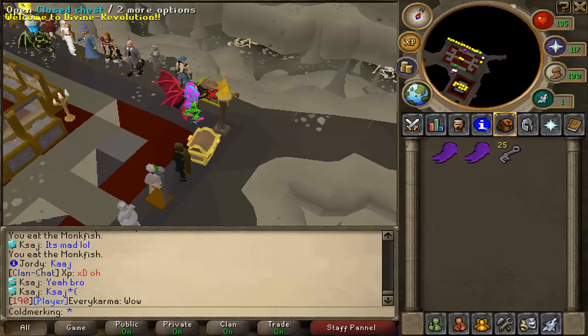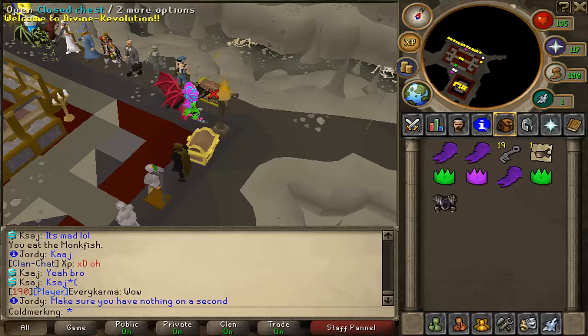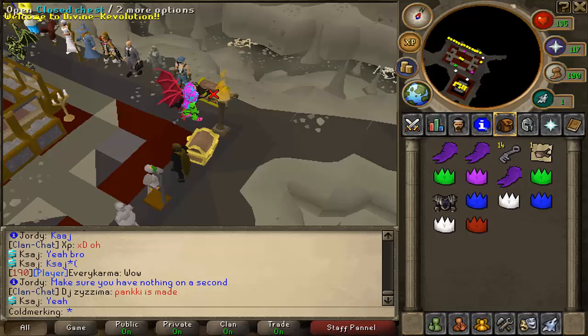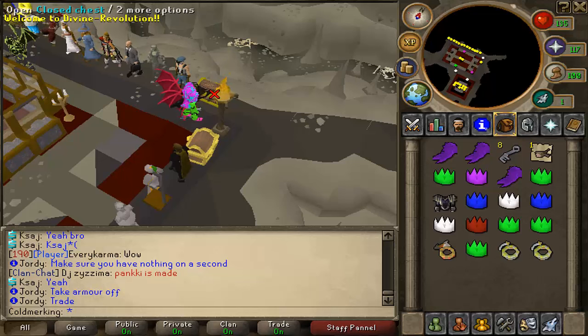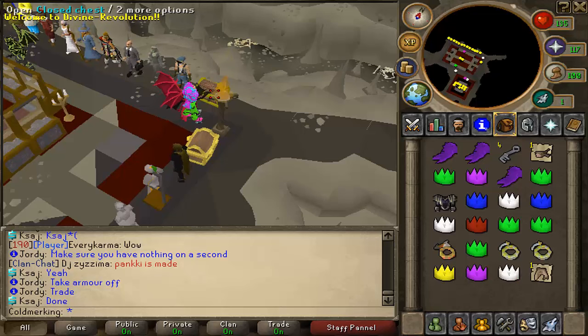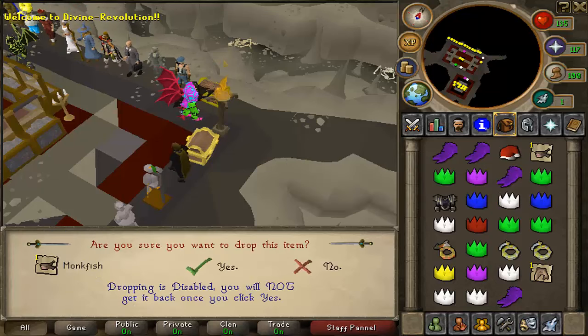Alright, almost done with these crystal keys. Come on, almost there, almost there. We're getting more blues — I really love the blue party hats. Blue is one of my favorite colors and the reds are really clean. One more and there we go — nice! We got two santa hats, that's insane.